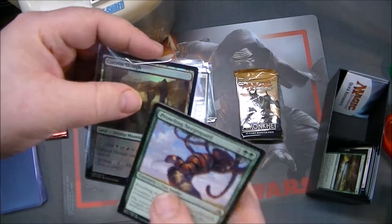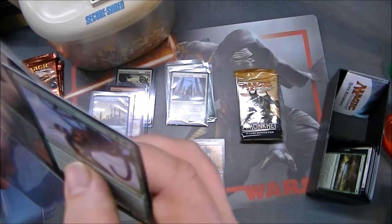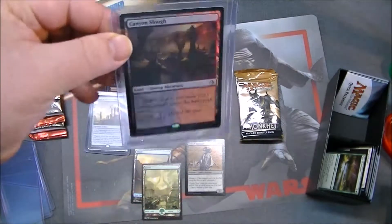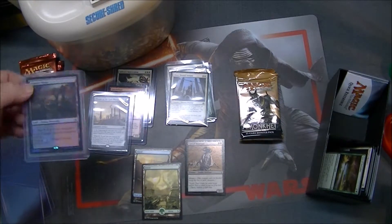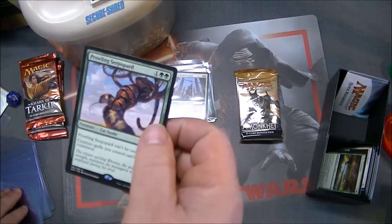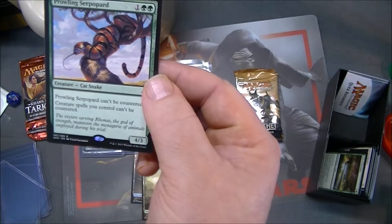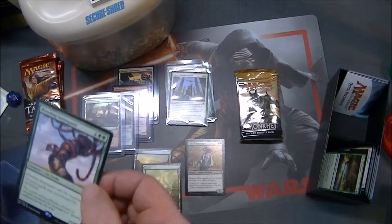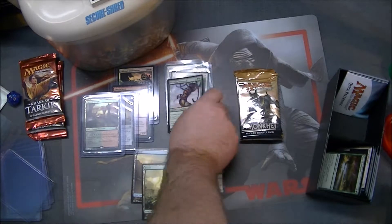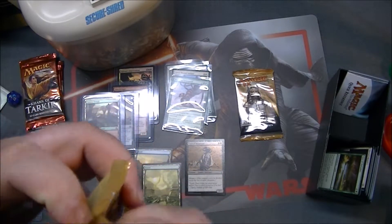We'll set that carefully in a brand new top loader. So it's a pretty good bundle — we've got two foil rares and a Glorybringer. The Prowling Serpopard: can't be countered, creature spells you control can't be countered, and it's a 4/3 for 3. How often do you see a cat and a snake get together and have a cat snake? Only in Amonkhet, my friends. Only in Amonkhet.